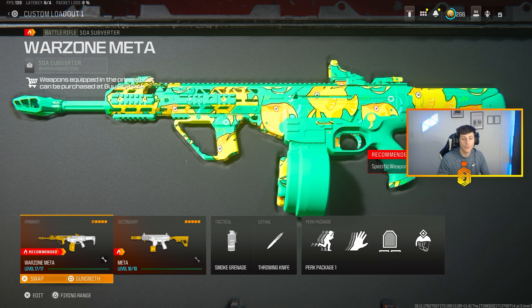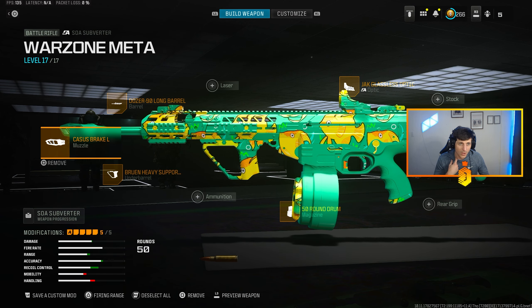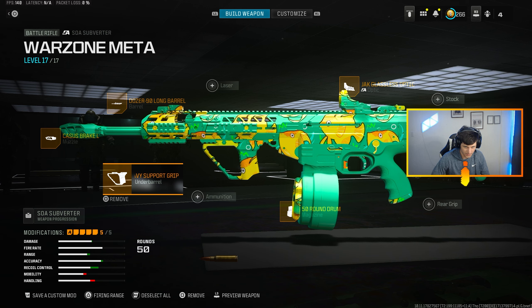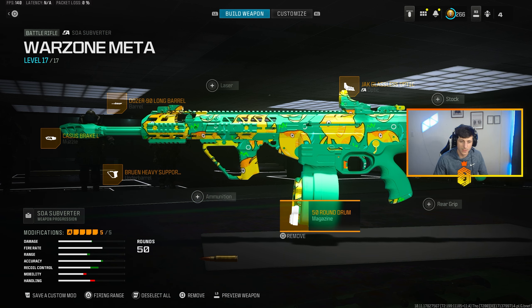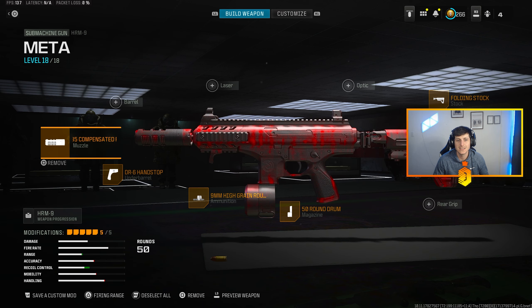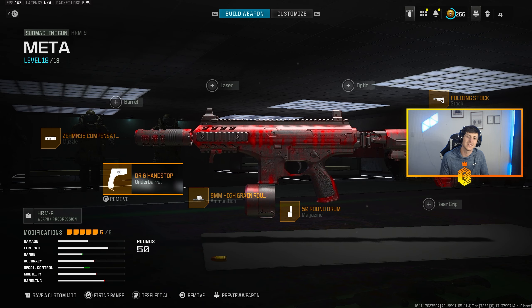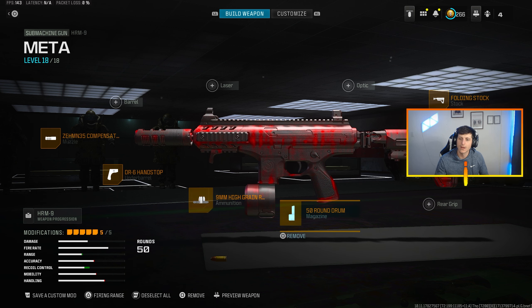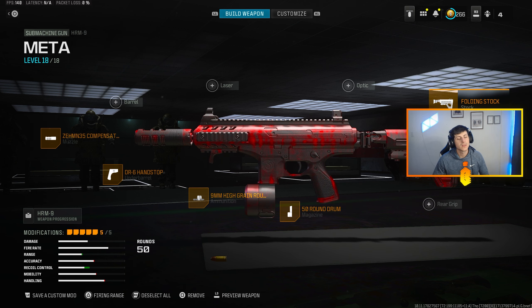We'll break over the builds and go over the recoil patterns as well. On the SOA Subverter: the Casus Brake L, 90 long barrel, Jack Glassless Optic - the Koryo Eagle Eye 2.5 optic is just as good. Brewing heavy support underbarrel with a 50-round mag on the bottom. For the HRM: the Zen 35 compensator, DR6 hand stop, nine-millimeter high-grain rounds, 50-round drum, and the folding stock.